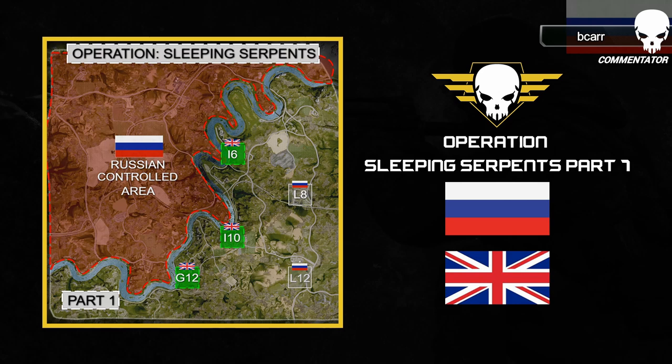Russia had several options for insertion — they had a couple of places they could drop infantry. They could drop across the river. Lima 8 and Lima 12 were open sort of drop zones potentially for Russian activity. Likewise, British alternative locations for their base could have been India 10 and Gulf 12. The Russians are going to be starting on the west side of the river, 600 meters away from the water line, and moving to secure India 6.